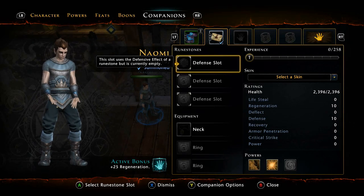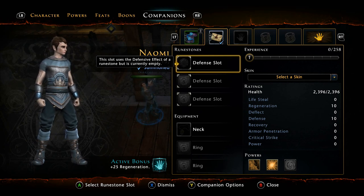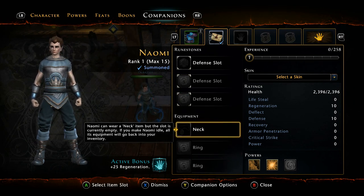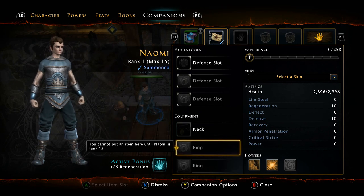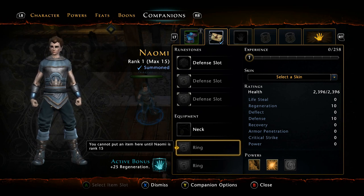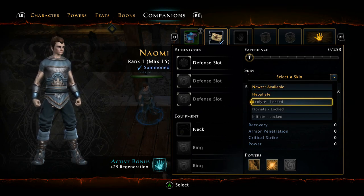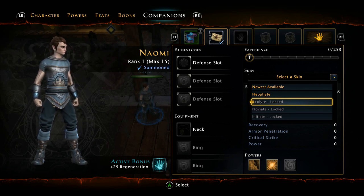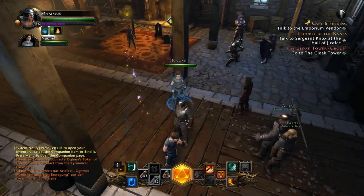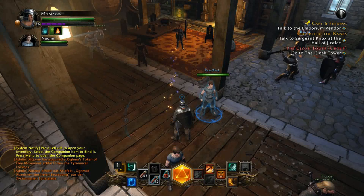Within your companions menu you can equip enchantments and rune stones — for example a rune stone in a defensive slot gives a defensive bonus, and you can also equip an amulet to boost her stats. As companions level up through training they unlock more gear slots: at level 10 you get a defensive slot, at level 15 a ring option. At higher levels you can also customize their appearance. Companions are very handy — I play solo quite a bit but I'm never really alone thanks to them.